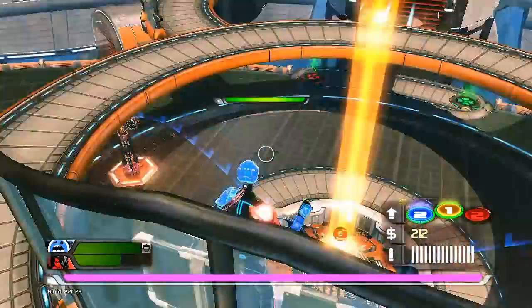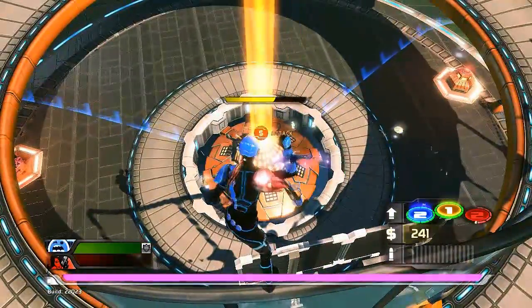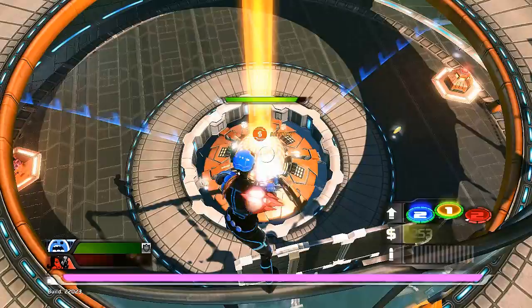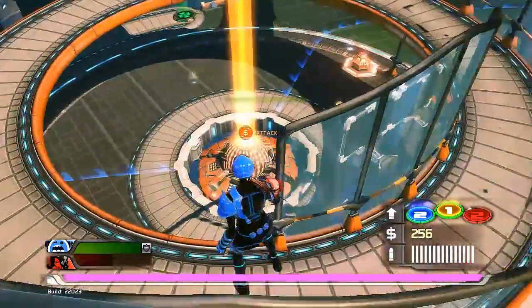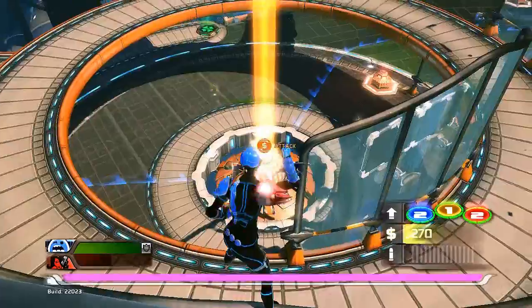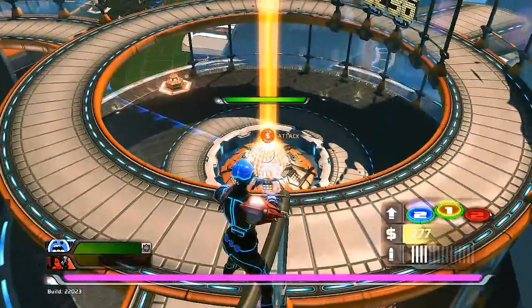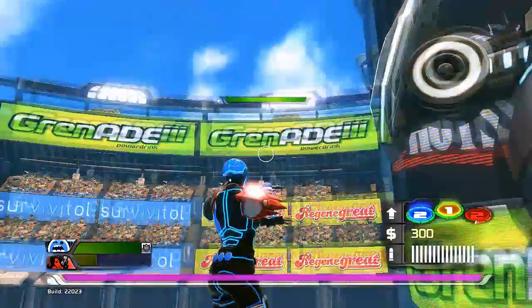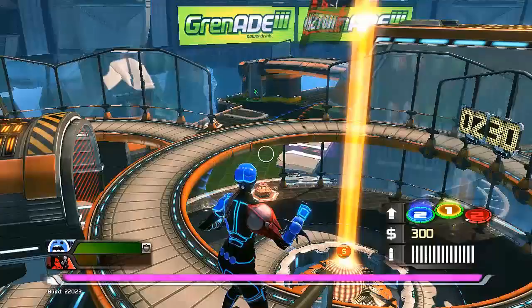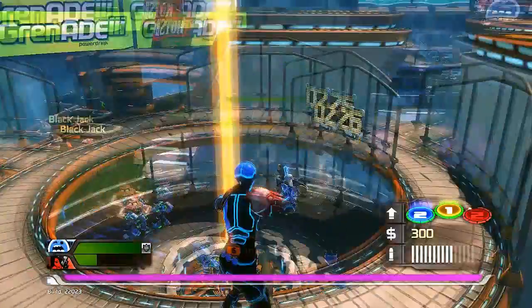There aren't really any special ones on Grenade 3, but standing up on top of the glass partitions works on every map. You can also stand on top of these ones to get a little bit more protection and a little less visibility. Also this one over here, because people don't tend to check above and behind them when they come out of spawn.